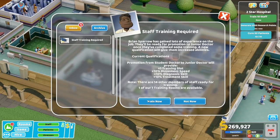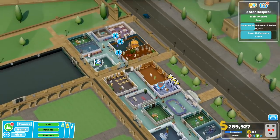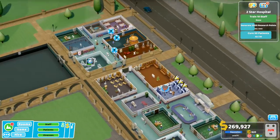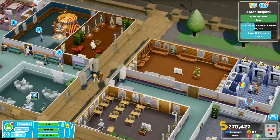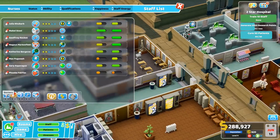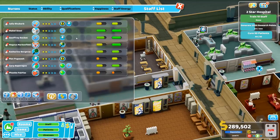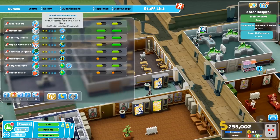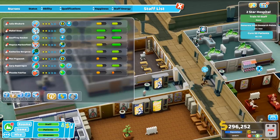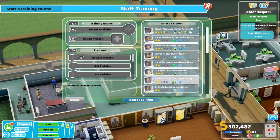He decided to stay — alright, good. More training, let's get some more training done. And we need some repairs — we got three janitors, repairs really shouldn't be an issue. Let's check the training. Who do we want to train next? I don't think we need a further researcher. We could get treatment on one more doctor and maybe one more nurse with injection administration. Sounds like a good idea. Let's do that then.